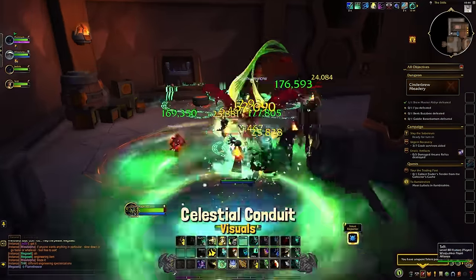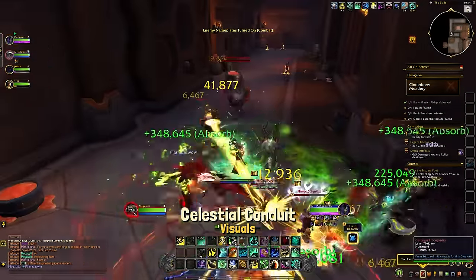Life Cocoon ends up being around a 45-second cooldown with Conduit of the Celestials and Chrysalis talented.